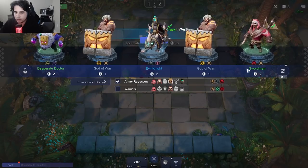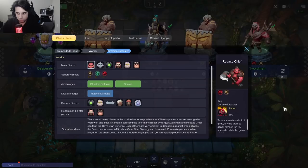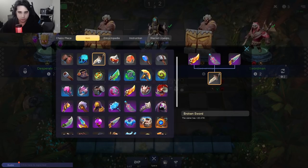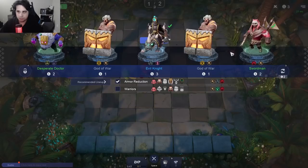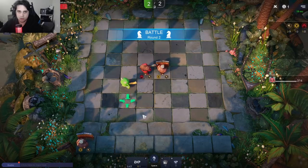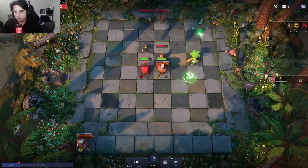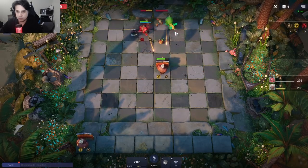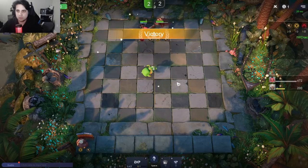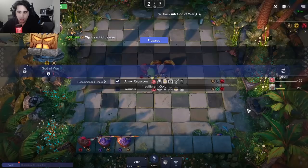Okay, swordsman. There's armor reduction, then there's warriors. These are the synergy effects — for warrior, there are items. Sounds good for me. God of War — we'll grab an axe, we can grab two Abyssal Guards. Normally you want to buy out most of your shop. This is now a level two God of War.